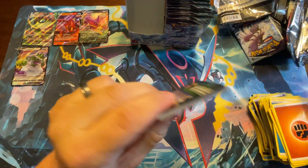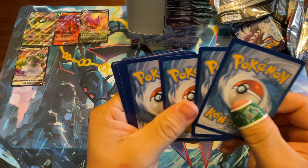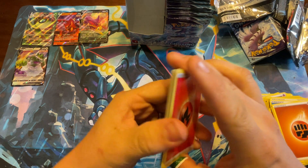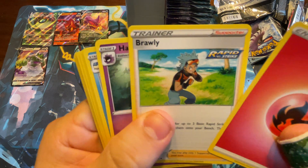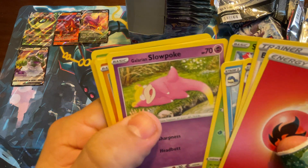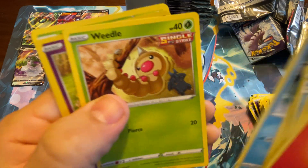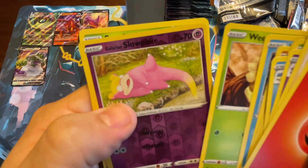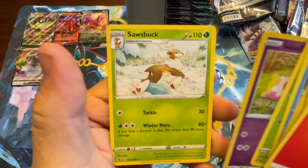Fire Energy, Brawly — nice Dragon Ball Z — Haunter, Celio, Snover, Galarian Slowpoke, Brawler, Snorunt, Weedle. Galarian Slowpoke. Saul's Buck.